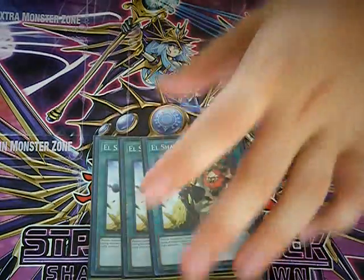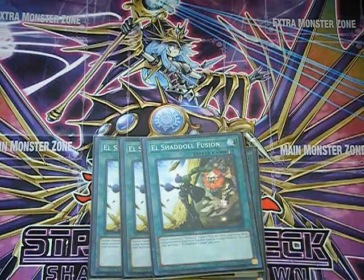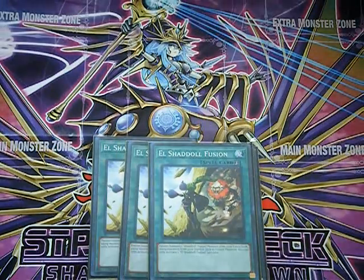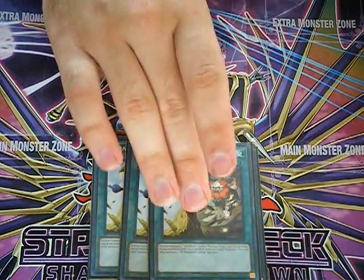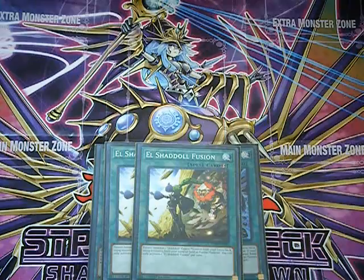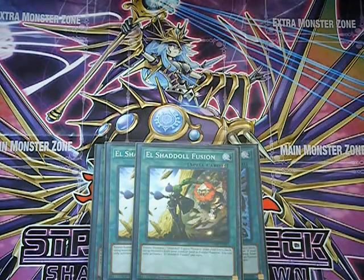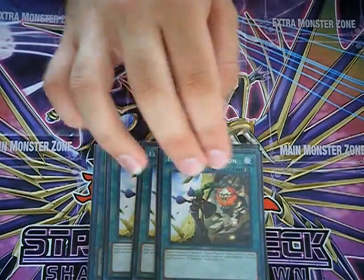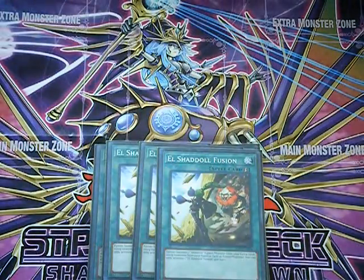I run three copies of El Shadal Fusion, which definitely acts as a polymerization for the deck. You can use it to fusion summon into a standard Shadal monster using monsters from your hand or field. The downside is it's once per turn, but it is a quick play so you can kind of play off of that.